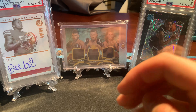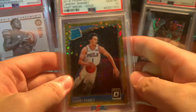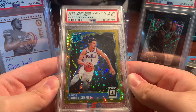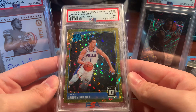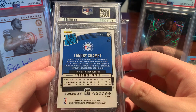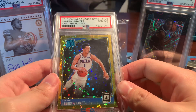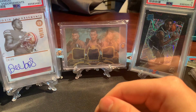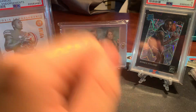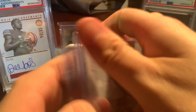Grabbed that from a walk-up to my table. Another walk-up to the table was this Landry Shammett, PSA 10, gold fast break, 1 of 10. It's a cool card. Don't like the player, but cool card. Pop 3. It just made sense. I didn't want to buy it, but it just made sense, so I did.